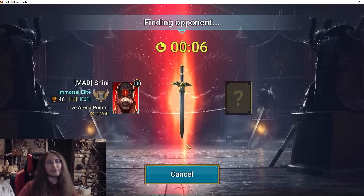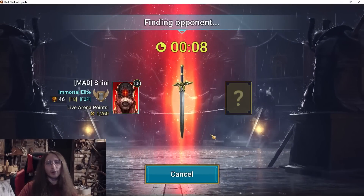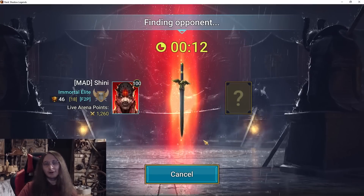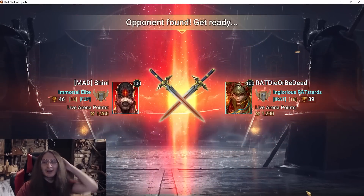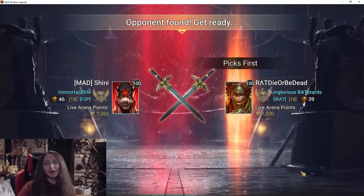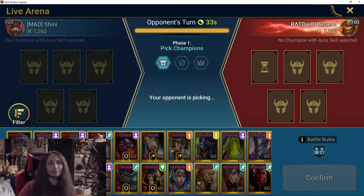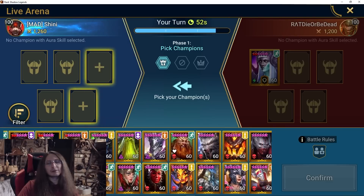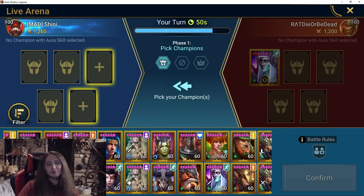Maybe I'll save the Necret pick for later. Maybe against some teams I will not pick Necret, but if I meet something with like a double hitter I'm definitely gonna want Necret. It's a kind of hard choice — if I pick Rotos first he's almost certainly gonna pick Harima or UDK if he has them.